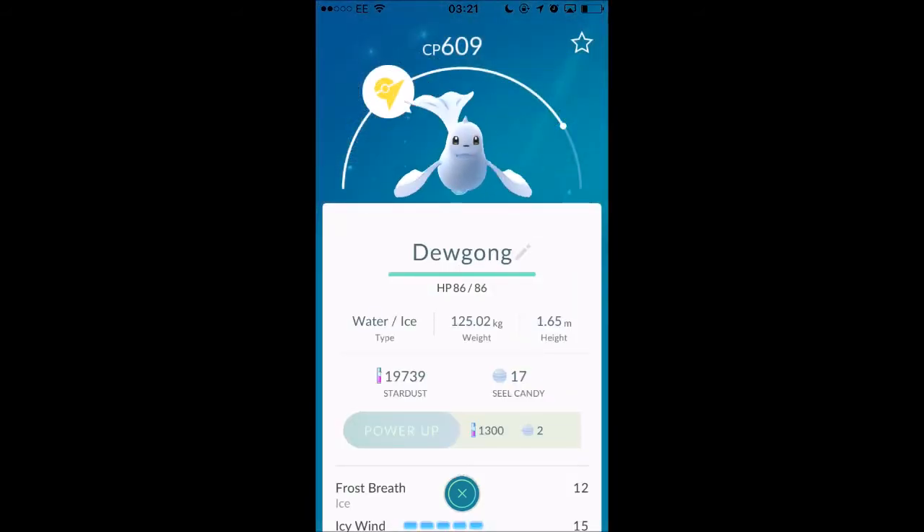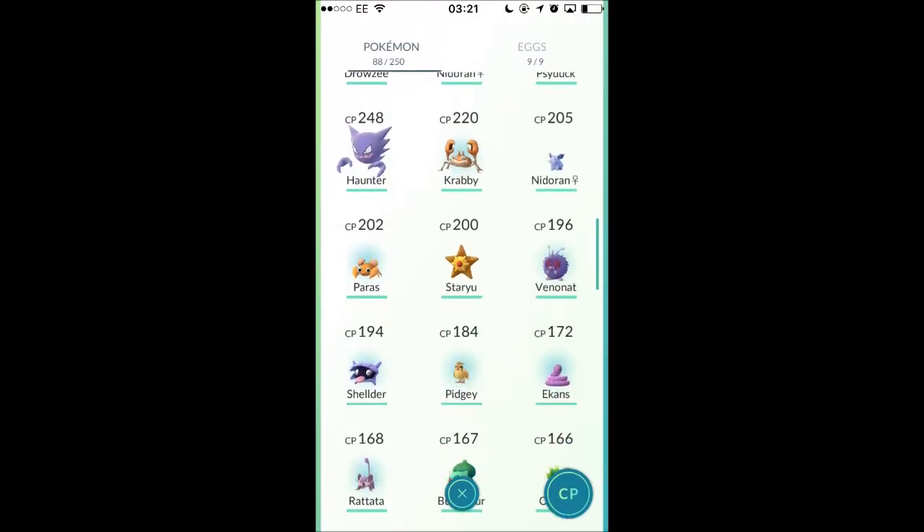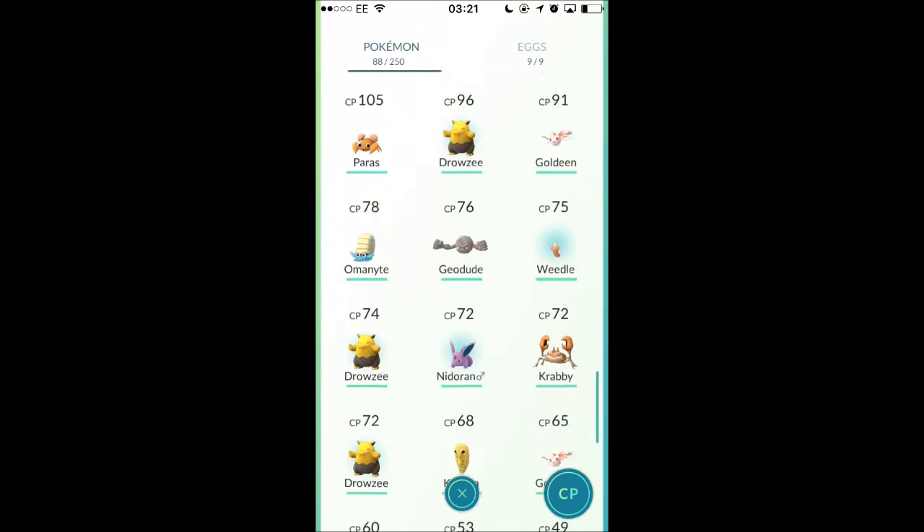Dugong has this little symbol beside it because it's in a gym, and so do all the rest of the Pokemon on here. Just to show you a quick overview of all the Pokemon that I've got — there are a few little duplicates as well.